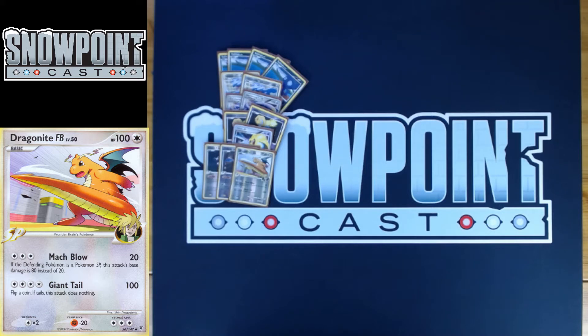We're not really going to talk about Giant Tail — if you're using Giant Tail, you're in a really rough spot. For four energy, 2 DCE is pretty much the only way you're getting this attack. It does 100 and then you flip a coin — if tails, the attack does nothing. Really, really bad. Honestly, if you're attaching that much energy, you probably just started Dragonite and didn't have anything else in your hand.